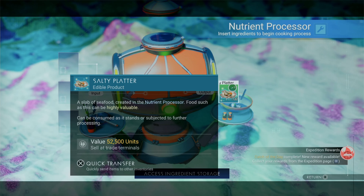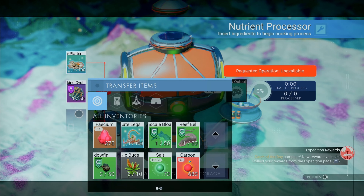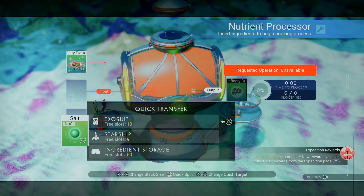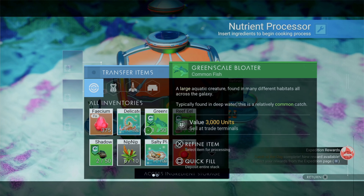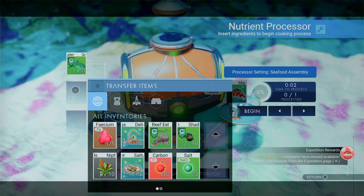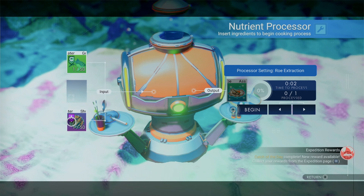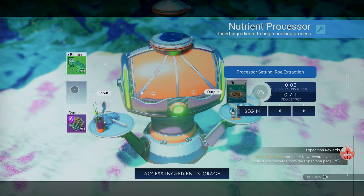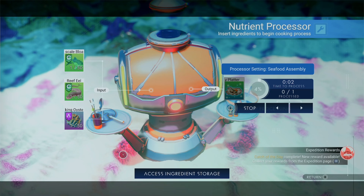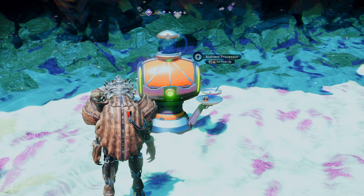Can be consumed as it stands or subjected to further processing. I wonder if that counts. Let's add some of this to it — nope. If we add salt to it — nope. Alright, well that's fascinating. Let's try something else — these delicate legs, let's check out this guy. Marine steak — so he's kind of like a tuna or something like that. If we salt it — nothing. I figured if you salted it, it would be something special. Assorted row. And a refill — salty platter. Overall the value is still higher than they were individually.